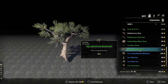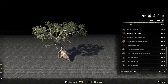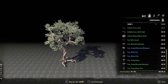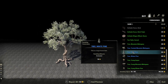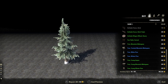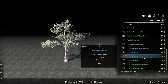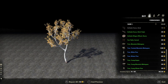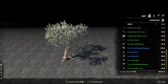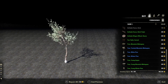So we got the Tree Mountain Mahogany — I like that one, nice and big. Twisted Mountain Mahogany. White Pine — I like how these have snow on them. The Winter Pine. The Young Aspen. The Mountain Mahogany. And lastly is the Young Winter Pine.